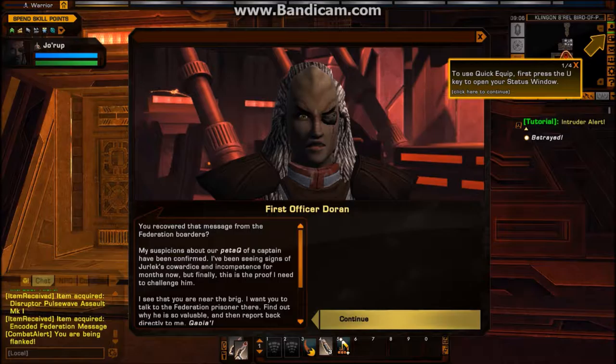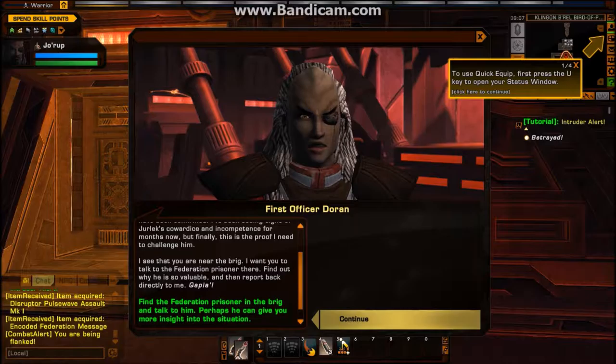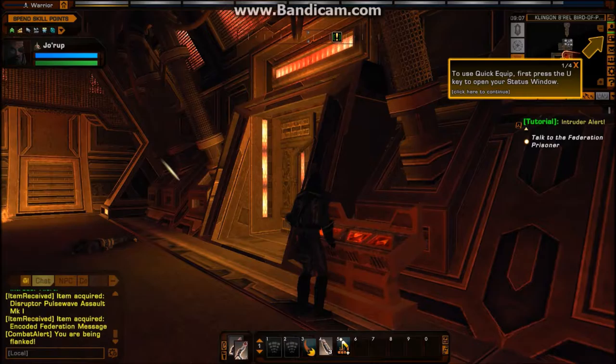You recovered that message from the Federation borders? My suspicions about our patak of a captain have been confirmed. I've been seeing signs of Jirlik's cowardice and incompetence for months now. But finally, this is the proof I need to challenge him. I see you are near the brig. I want you to talk to the Federation prisoner there. I doubt why he is so valuable, and then report back directly to me.